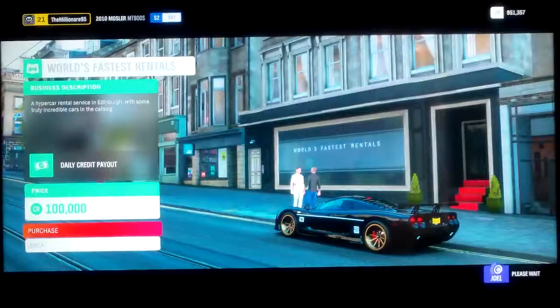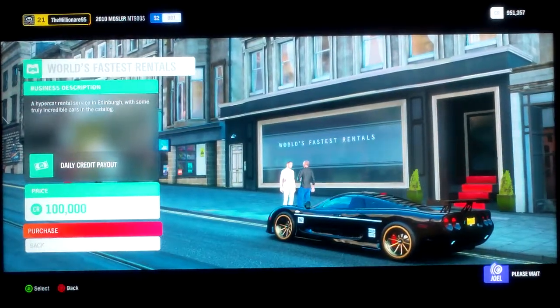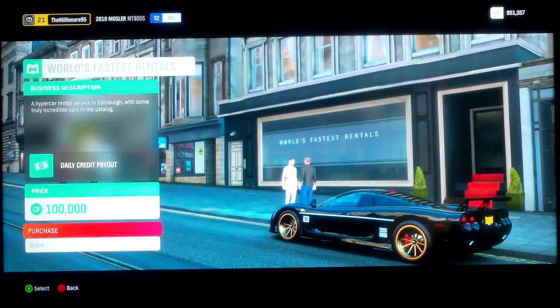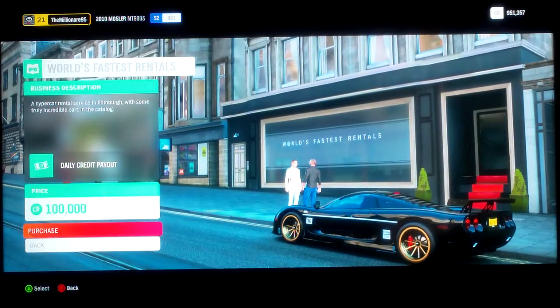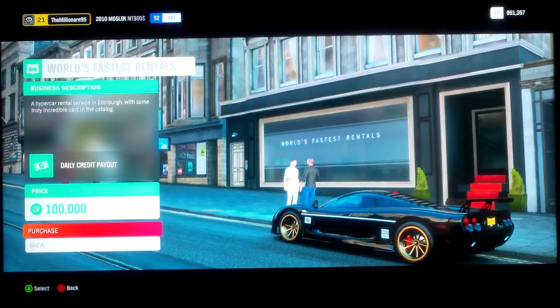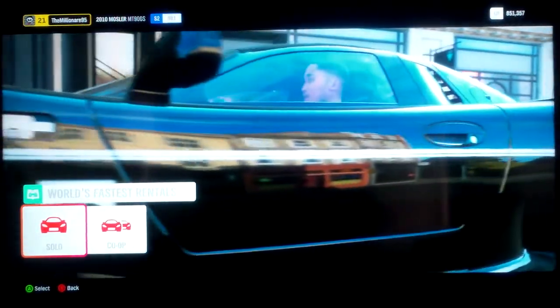Actually, let's do World's Fastest Rentals, which is up in the city of Edinburgh. I've got a waiting list of clients already, but I think we should try out all the cars first. World's Fastest Rentals — the hypercar rental service in Edinburgh with some truly incredible cars in the catalog, daily credit payout for 100 grand. Let's do it. We're starting off World's Fastest Rentals, with the intro cutscene coming up.